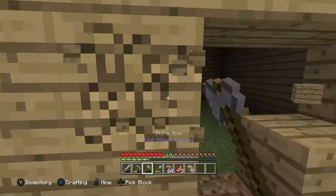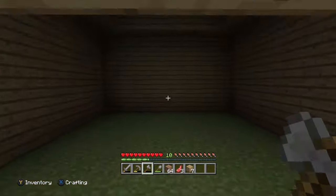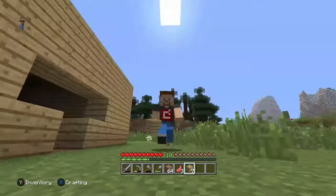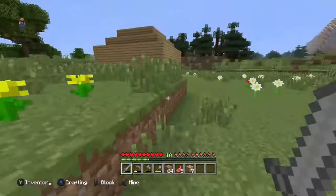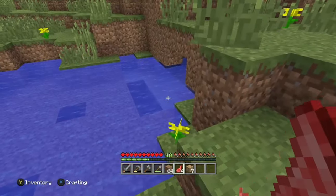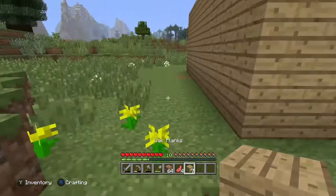I might make windows like this - I don't ever put windows in my homes. Actually it looks pretty good, I'm gonna keep that. I need glass though. I see a little pond by my home - they're behind it. Never mind, there's no sand here. I'll have to go venturing out for sand then.